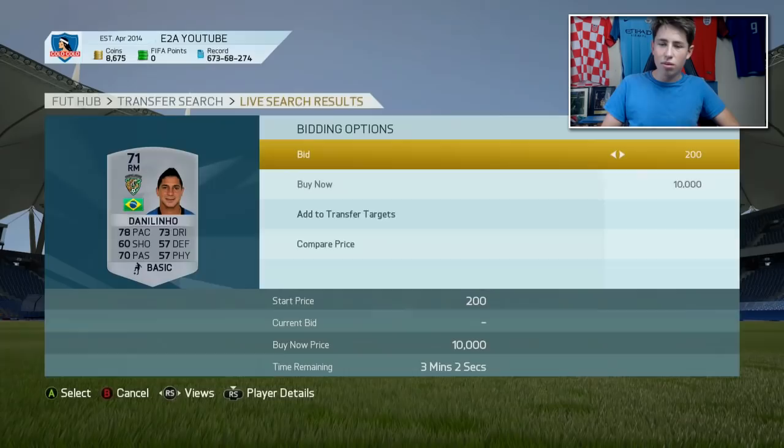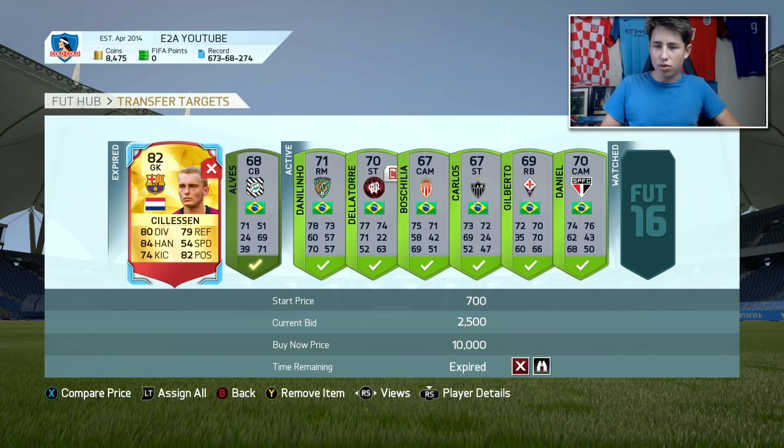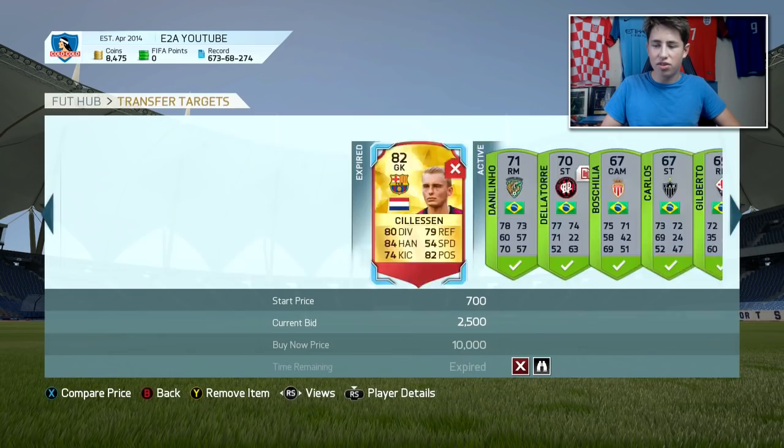I've managed to put a ton of bids on these cards. Let's check the transfer targets to see if I've picked any up — and yeah, I've managed to pick this guy up. Just got him for 150 coins and he will probably sell on for like 1,000 coins. It's towards the end of the game so I'm not going to list him for 2k, but I could if it was earlier because he's got over 70 for pace, physical, and nearly defending as well. I'll list him for like 1 day.